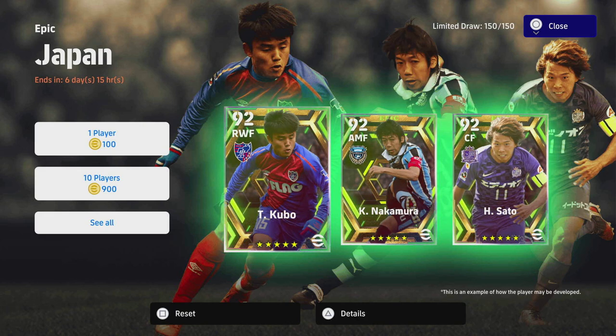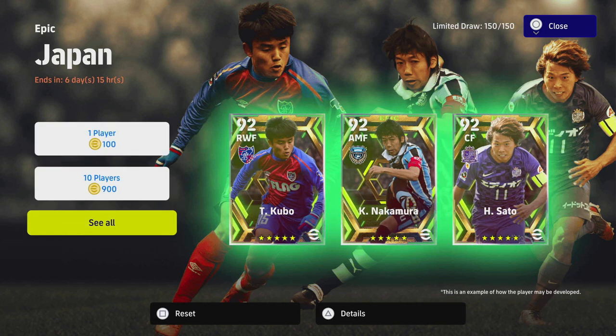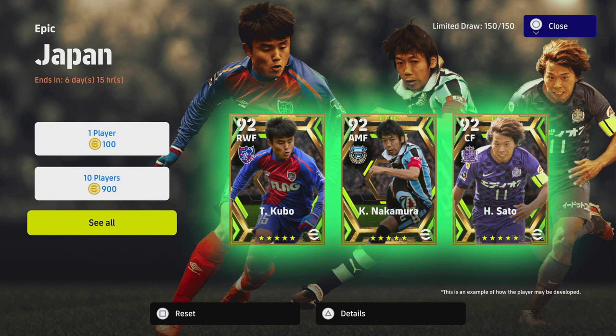These players are available the same as the Liverpool Legends — you've got 150 players in the box, you get 10 players for 900 coins and one player for 100 coins. So you've got a one in 150 chance to get one of these. It's got reduce and balance as well, so if you open 20 you better your odds, but you can get lucky or unlucky.